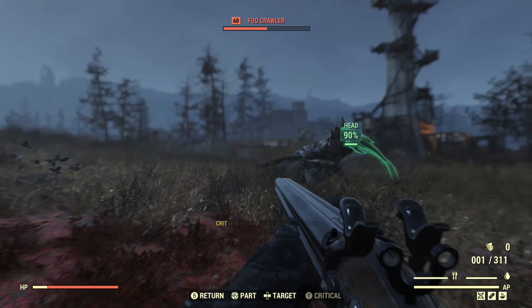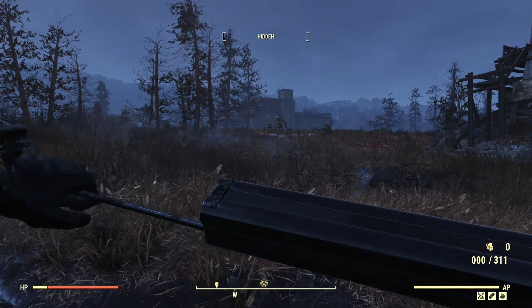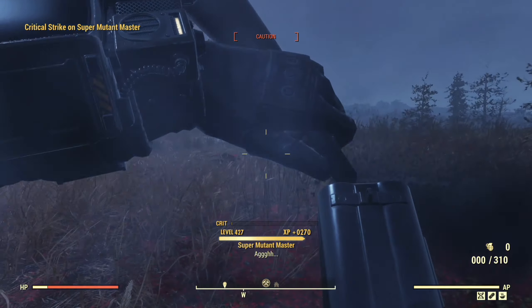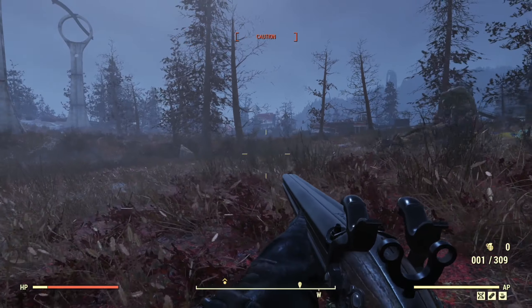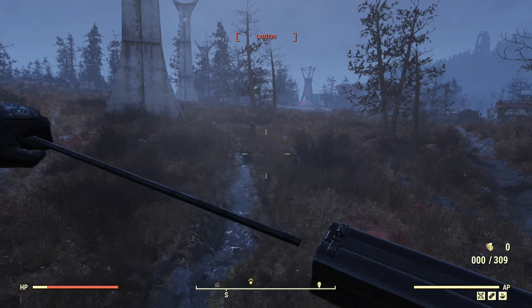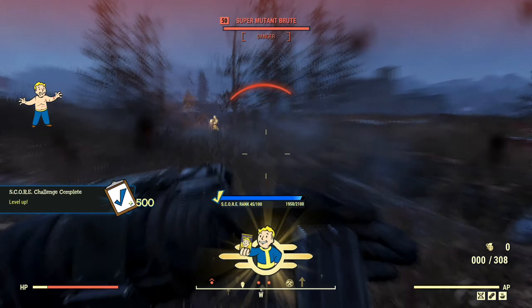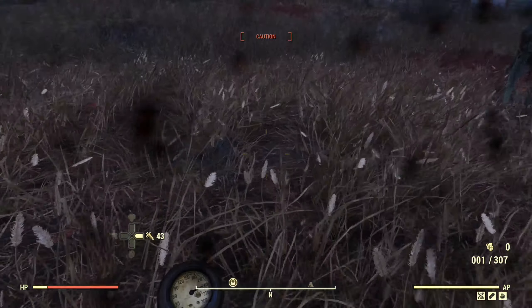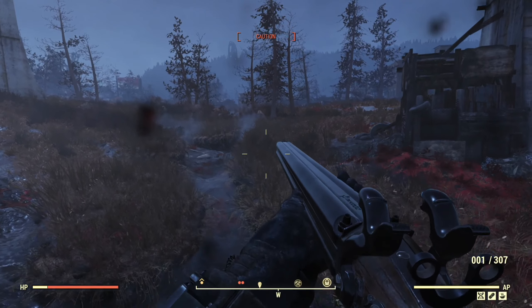Alright, enough chit-chat — let's go kill some things. We're starting off at Bogtown. We've got some Fog Crawlers up front. This weapon, as I mentioned in the legendary crafting video, I think of more as a big game hunter weapon rather than an everyday kill-everything kind of weapon. Two headshots did the job there. The other Fog Crawler attacked the Super Mutants and is dead now. We can see that sneak attack damage working in our favor — one shot on the Super Mutant. Bear in mind, much like a shotgun, the four projectiles from VATS stack on top of each other. So when we see 619 damage, that's 619 times four — this thing does a very serious amount of damage.